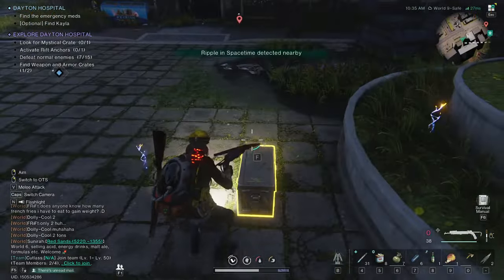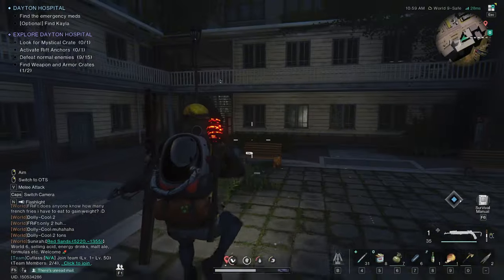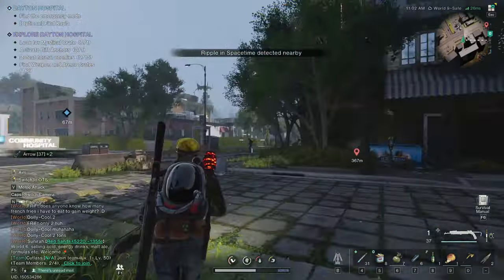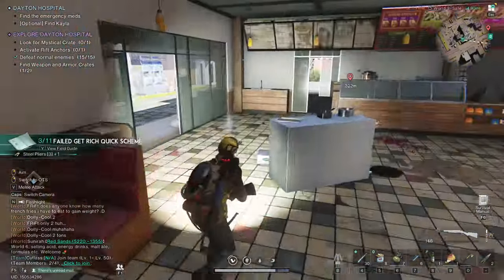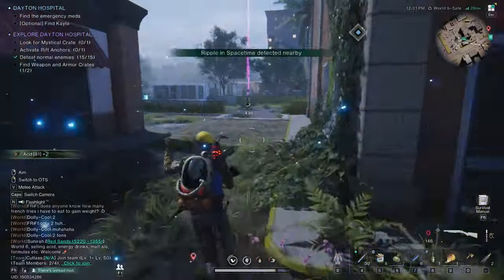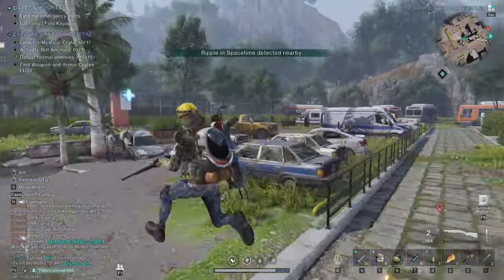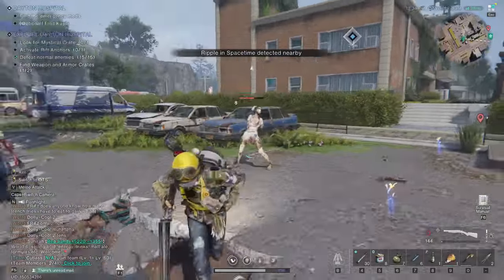As usual, watch out for that creepy spring zombie puppet. Don't forget to collect another page from the field guide behind the chest — I almost missed it, but being meticulous paid off. Another page can be found at the restaurant in front of the hospital. In addition to a lootable chest, you'll find a page on the table called 'Failed Get Rich Quick Scheme.' As always, remember to activate the rift anchors if you haven't done so already, because they're always useful items.